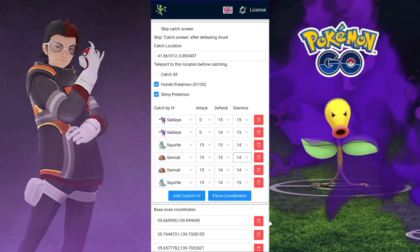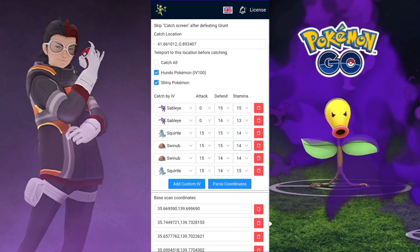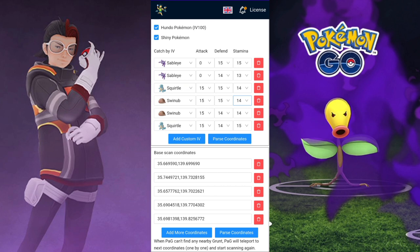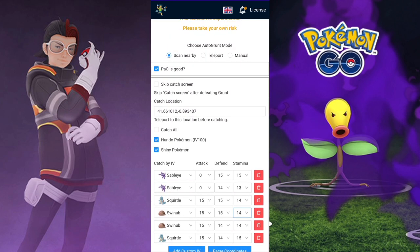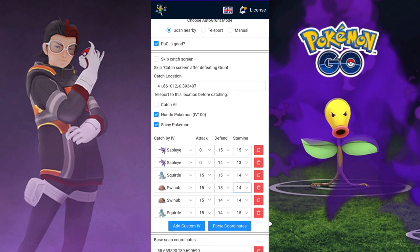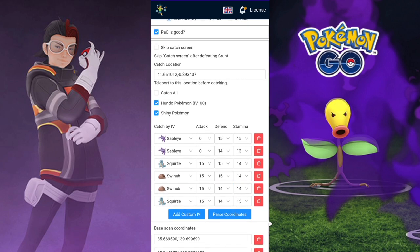These Pokémon I just put here randomly to help you understand that when you add the custom IVs here, you can set up any Pokémon you want with the IVs and it will catch that one completely. And here I have like the Hondo and the shiny Pokémon.